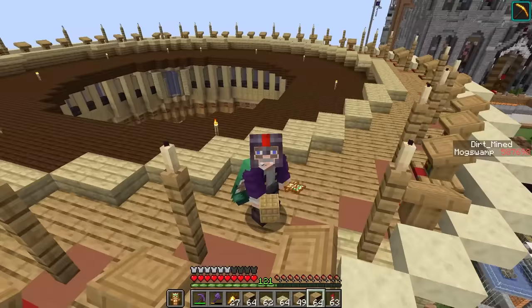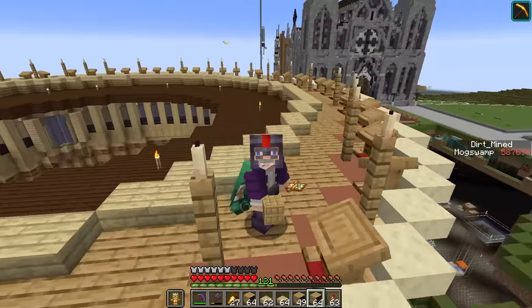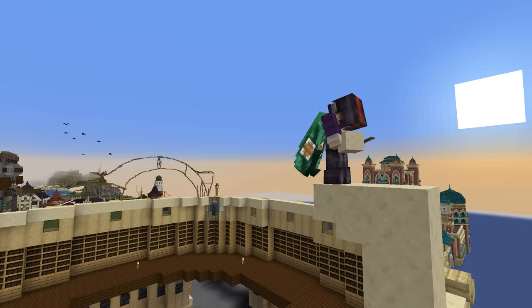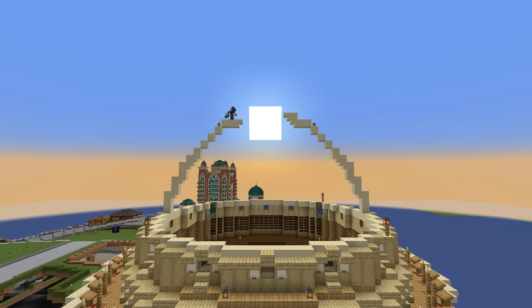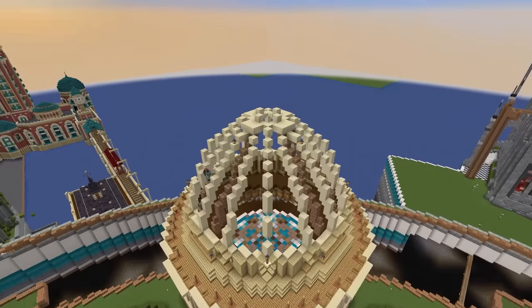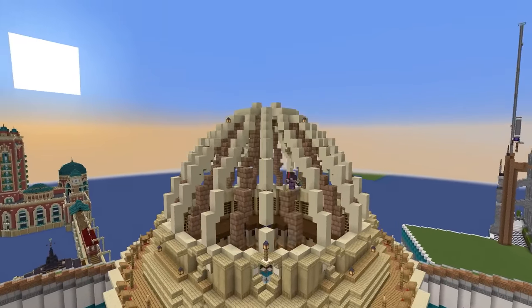I began by creating a little ledge around the top of the windows so the dome will be slightly recessed. I went super crazy with the detailing using lecterns and even candles. Now I'm starting the foundation of the dome, and I'm actually using chiseled bookshelves just because they have such a cool texture. I'm finally ready for the dome, but I want to make sure it has that ripply effect I saw in the dome of the Capitol building on my trip to D.C.